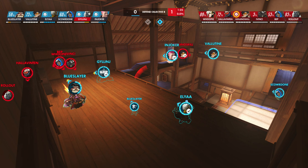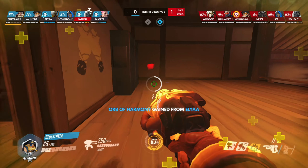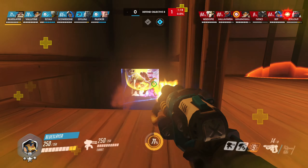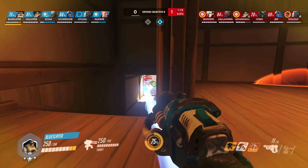Proper use of a hammer. You have a Zen behind you that literally has no other healing targets. Wait until he hangs an orb on you and only then climb forward. Always count on getting a couple of headshots under the Mercy boost — don't go if it can kill you.